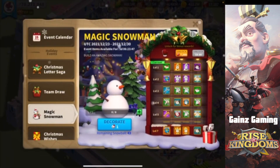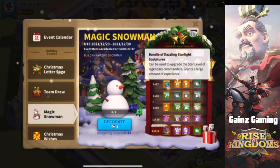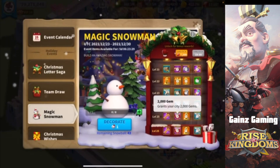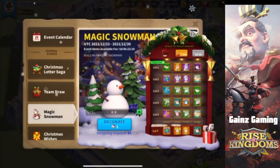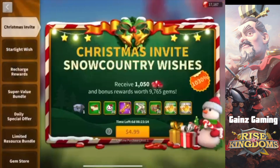This event is already giving you five legendary commander sculptures for 7000 gems, and that's only the first level. As you go further and further, you get 500 gems, materials, stars, tons of resources. The best thing about this is if you max out all the way to the top, you get all of your gems back. That is why this is the best event in the game — you can literally get all of this stuff completely free.